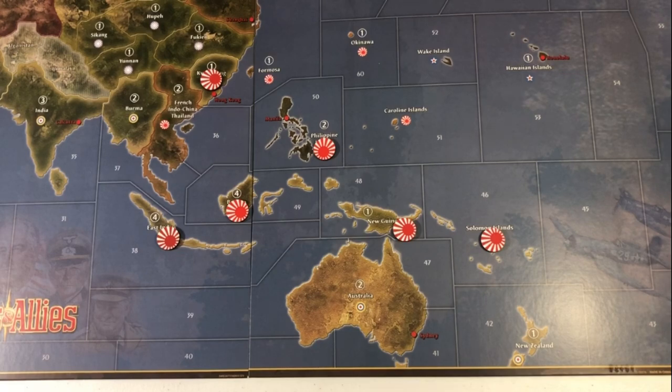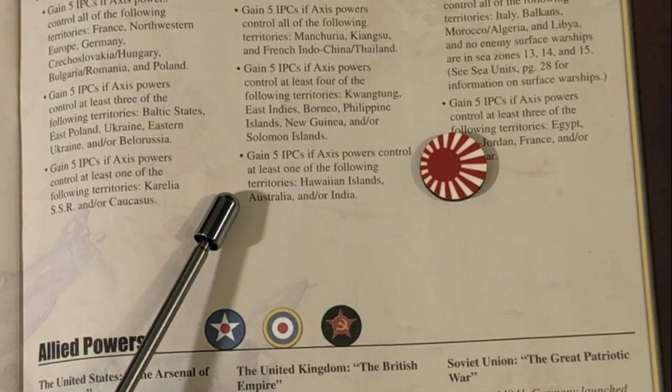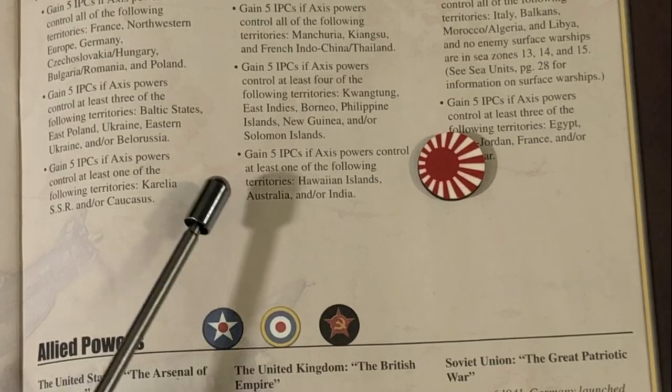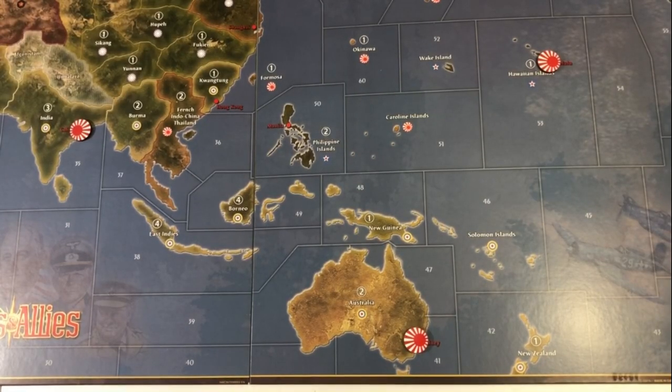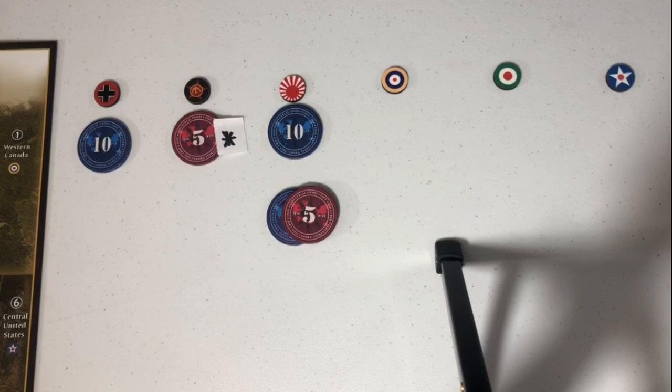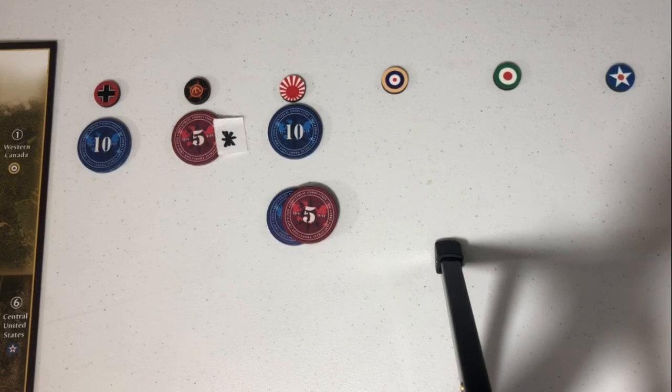The third and final national objective for Japan is that Japan will gain 5 IPCs if Axis powers control at least one of the following three territories: Hawaiian Islands, Australia, or India. Japan won't pick up this national objective on its first turn, but it is extremely highly likely that Japan will pick this up on its second turn. A savvy Japanese player should have no problem either picking off India or, at the very least, Australia on J2. So Japan's going to get 10 IPCs in the first turn, and by the second turn they should have 15. A savvy Japanese player really won't lose that 15 for the rest of the game.